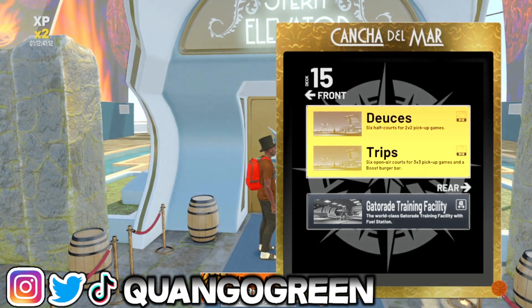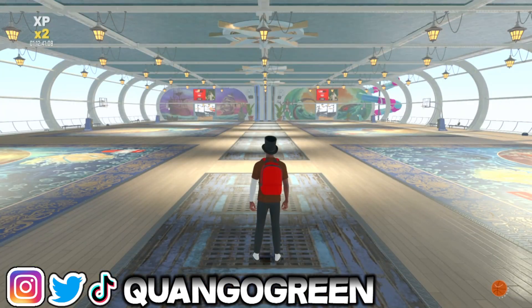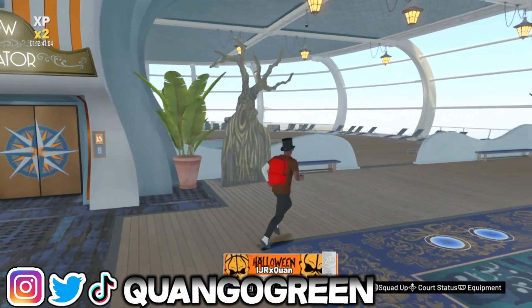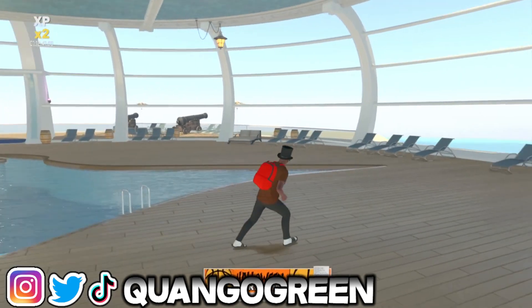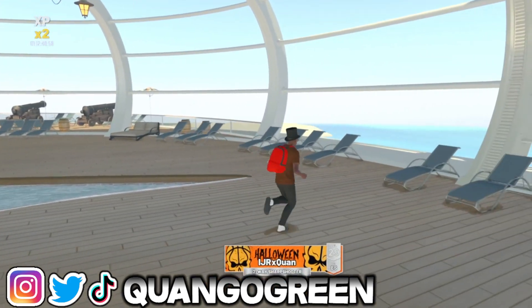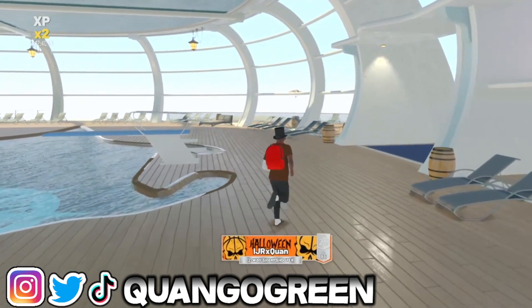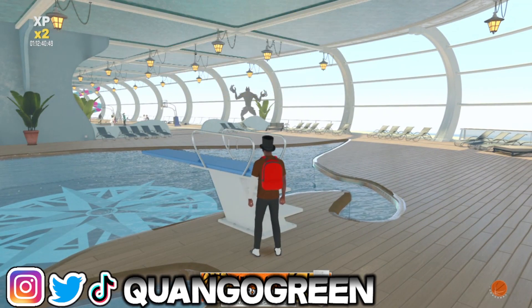Next location, y'all want to go to the Deuces or Trips, whatever you want to call it. Really simple — y'all want to go back here where the pool is. A lot of people didn't even know that they can go back here, but yes you can. I didn't even know I could go back here until yesterday or the day before. Right here with this little diving board, just click the trick-or-treat button and boom.